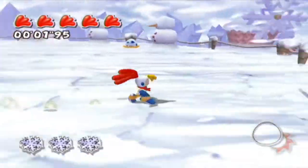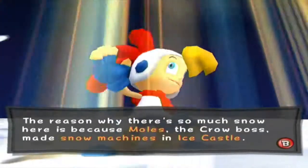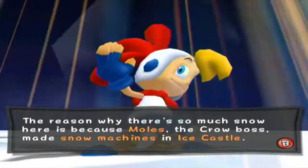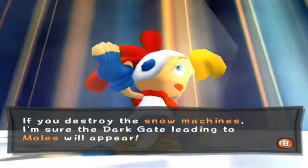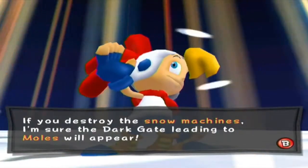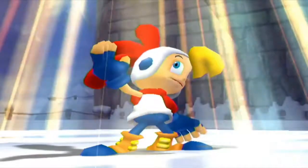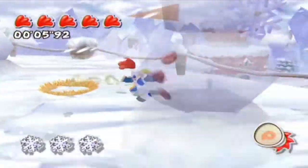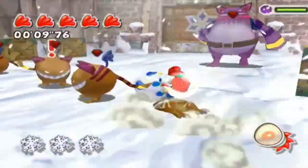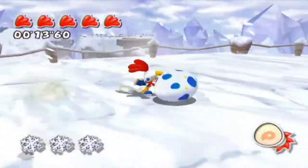It's just gonna be like Dino Mountain. The reason why there's so much snow here is because Moles, the crow boss, made snow machines in Ice Castle. If you destroy the snow machines, the dark gate leading to Moles will appear. You must find the snow machines and destroy them. In order to do that, you will need a fire creature to help you out.